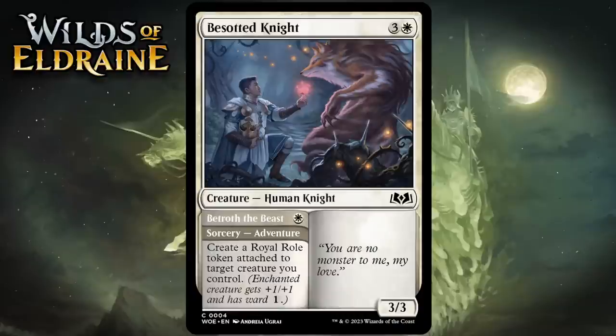Next up it's Besotted Knight, which for 3 generic and 1 white is a 3-3 human knight at common with an adventure called Betrothed the Beast — 1 white for a sorcery that creates a royal roll token attached to target creature you control. Adventures are basically split cards: you can cast the spell half first, the card gets exiled, and then you can cast it as a creature later. You don't have to cast the adventure side first, but usually that gives you full value.